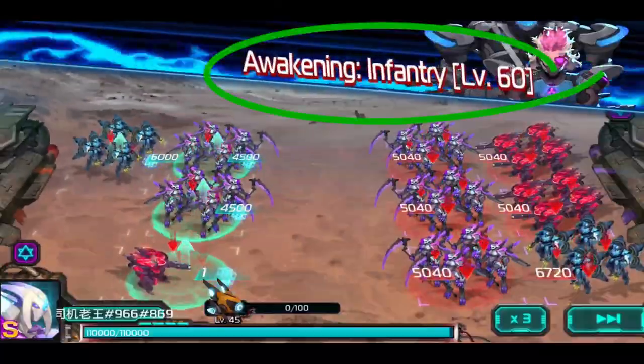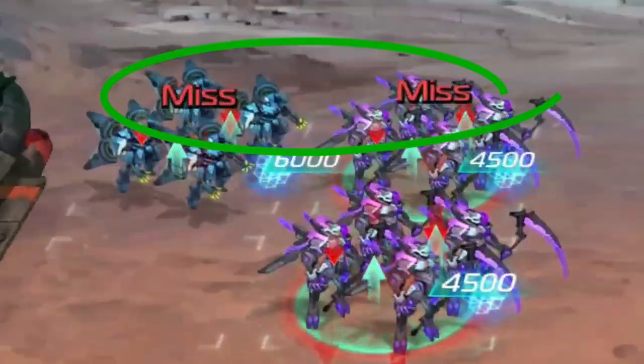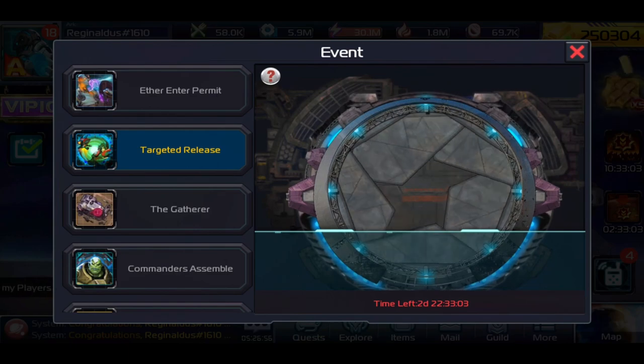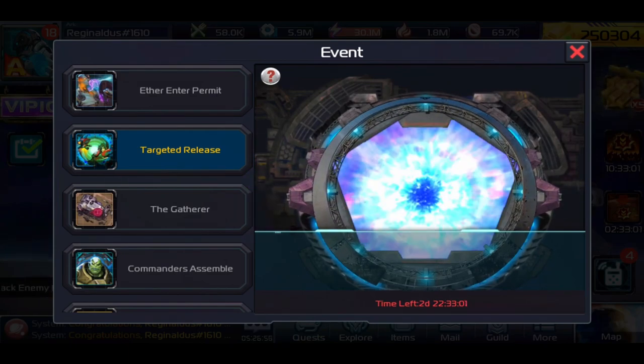Notice the first attack only hit that one slot — it missed. Now with infantry awakening, it hit both slots. Awakening is subject to dodge, so you must have accuracy. Here I'm using Ghillie to show you an example.